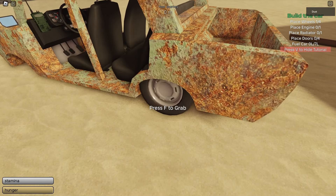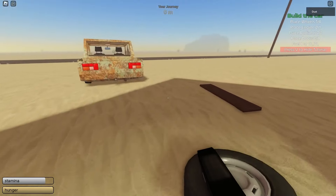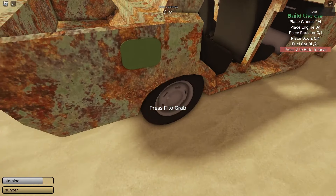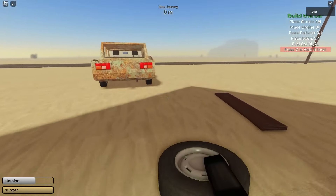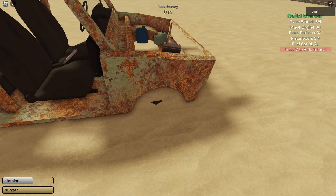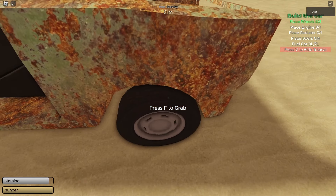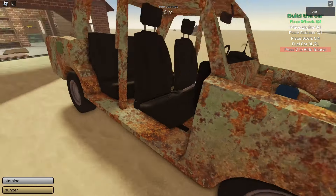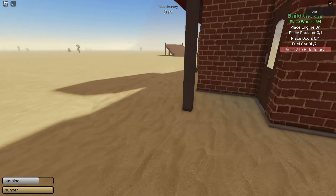Press F to place items — you just have to go to the right spot where the part goes on the car, and you'll see text that says 'F to place.' Go ahead and place those wheels. For the front wheels there is a slight bug in the game, so if you place the wheel it can go under the ground and you have to pick it up and attach it again to fix it.